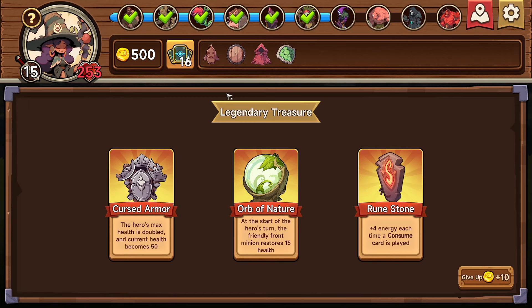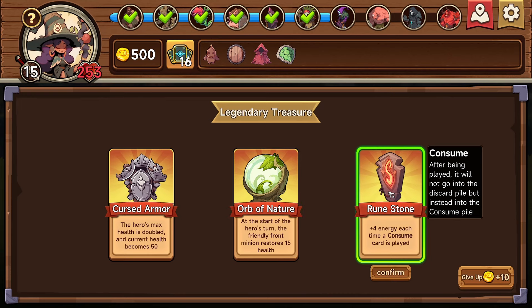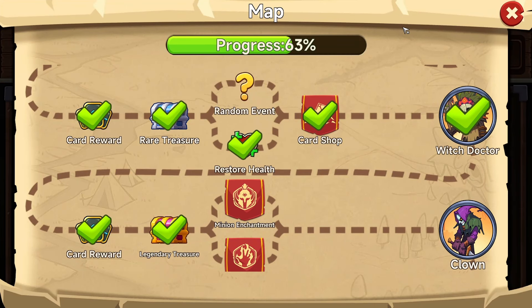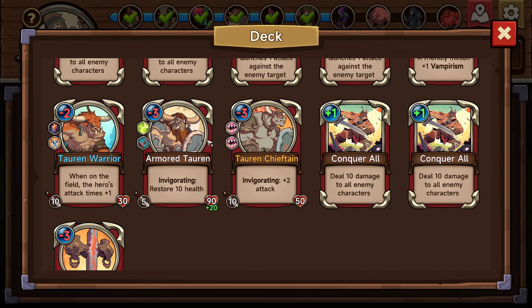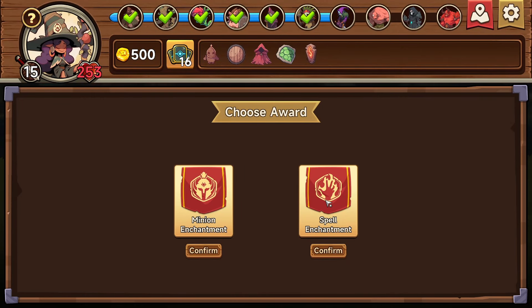The hero's max health is doubled and the current health becomes 15 — oh. At the start of the hero's turn, the friendly front minion restores 15 health, plus four energy each time a consume card is played. Current health becomes 50 — that's bad. Legendary treasure — this guy heals himself. Maybe we do have consumes — we got temporaries instead. We'll get this anyway. Minion enchant or spell enchant. I don't think any of my minions can — everyone else is fully buffed up, so we'll take a spell enchant.